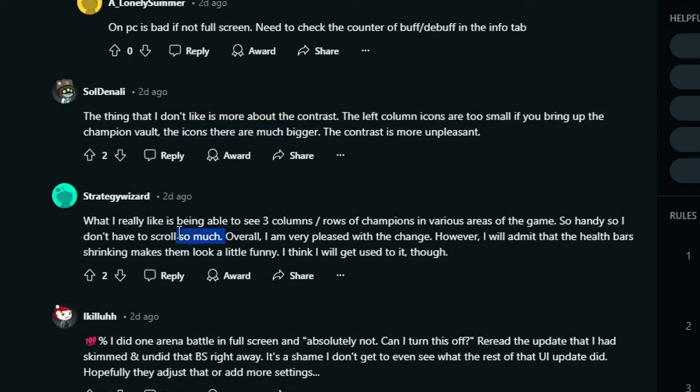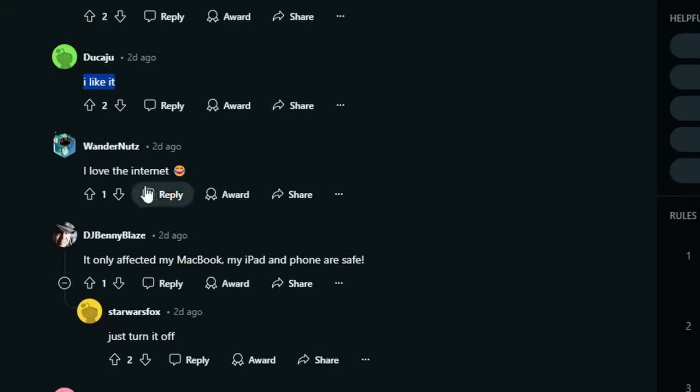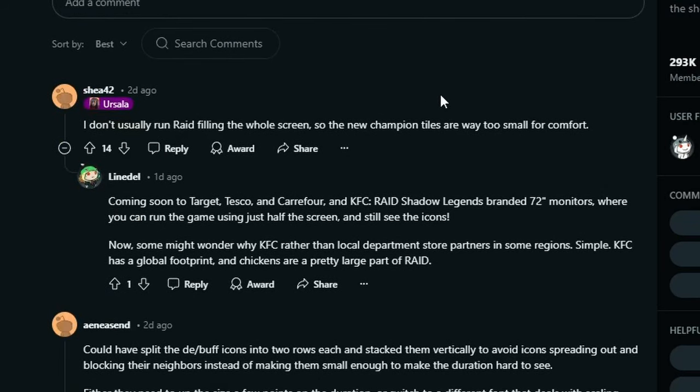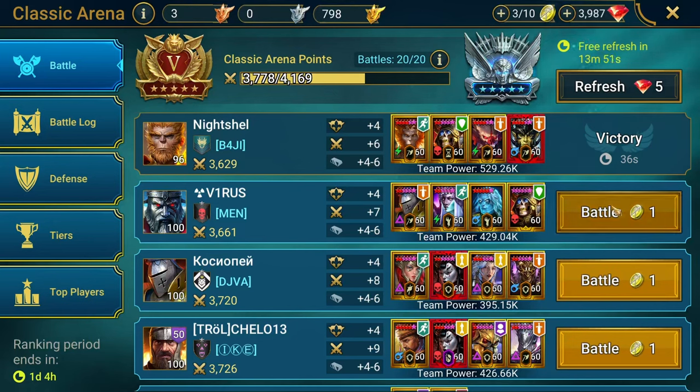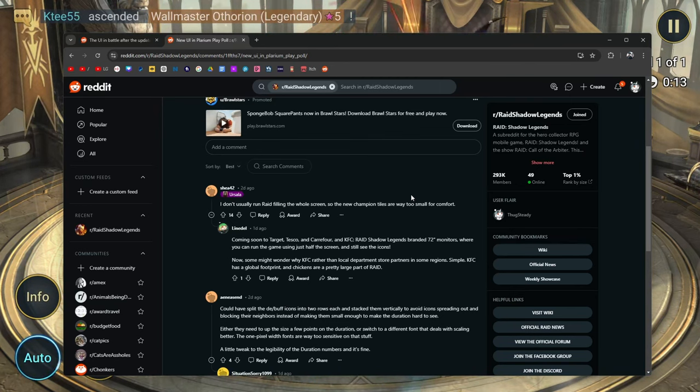What I really like is being able to see three columns and rows of champions in various areas of the game — so handy, so I don't have to scroll as much. Overall I'm pleased with the change, though the health bars shrinking looks a little funny. One viewer says they did one battle in fullscreen and immediately turned it off. Another says they only play on mobile, and on a large monitor they'd like it but they're never a fan of spending dev time on improvements that only affect PC. If you're not in fullscreen with a small window, you'd be straining your eyes.